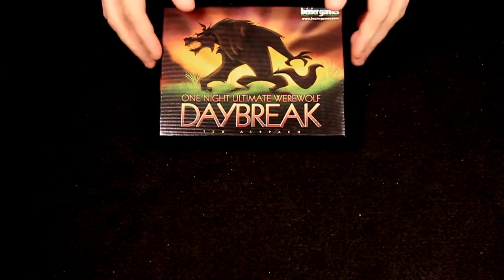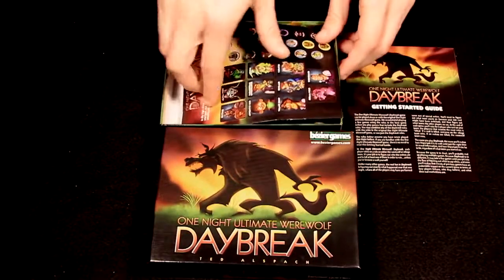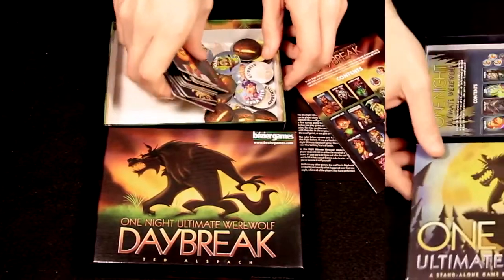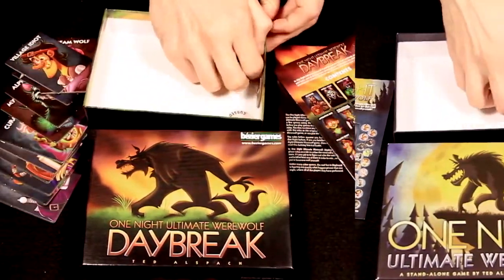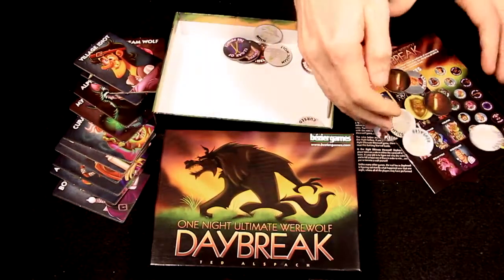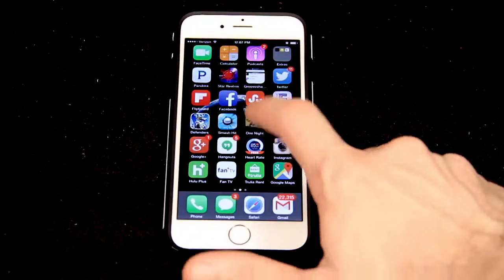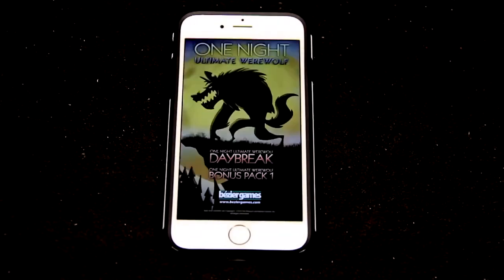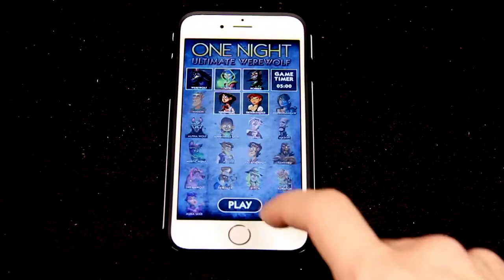One Night Ultimate Werewolf Daybreak is a social deduction game for 3 to 7 players. It can be played both on its own or in conjunction with components found in the original One Night Ultimate Werewolf. This video will explain each of the game's 11 roles. For a basic overview of how to play, see the basic overview video. Players can make the Night Phase easier by getting the free One Night Ultimate Werewolf smartphone application.